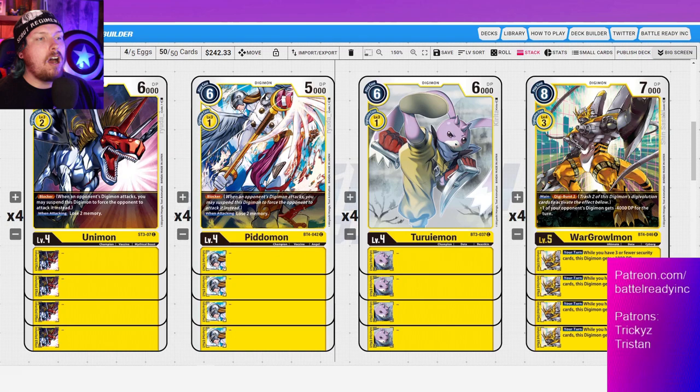My thought process with blockers is you're either going to block something huge and you already intend to die, or you're just blocking a rookie. No one's really swinging in with their level fours and level fives — mostly rookies, which is where the difference comes in. Unless it's rookie rush, these guys will still get their value against that matchup. The 1K difference doesn't make a big deal, but the one digivolve cost does make a big deal.